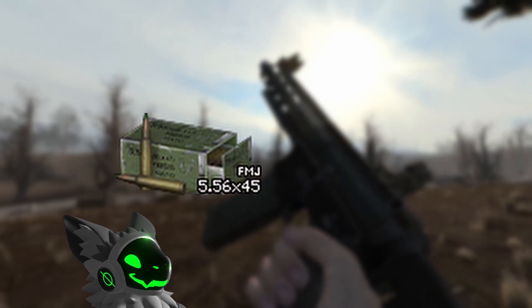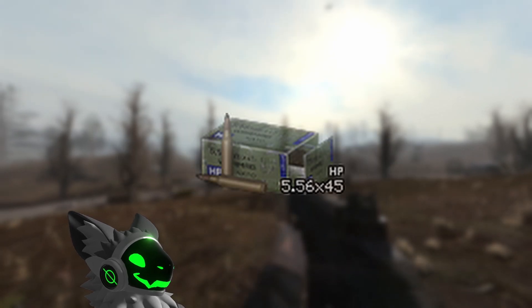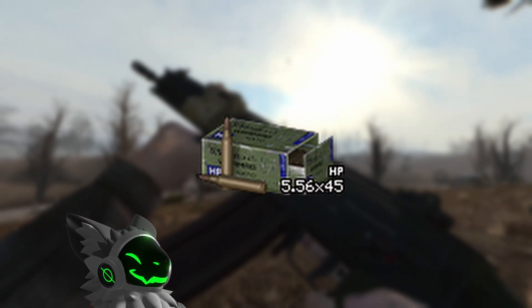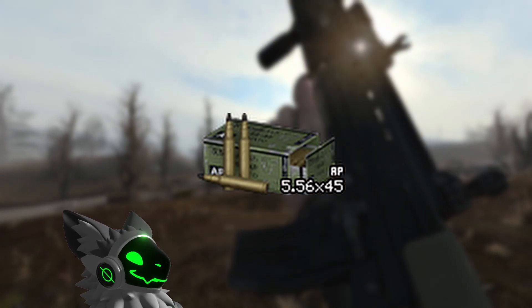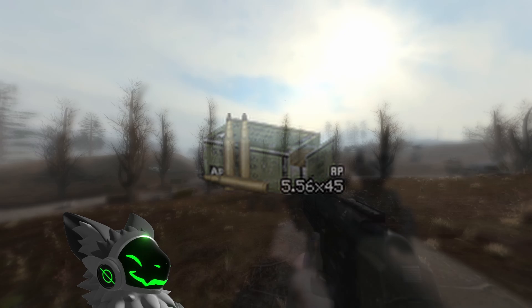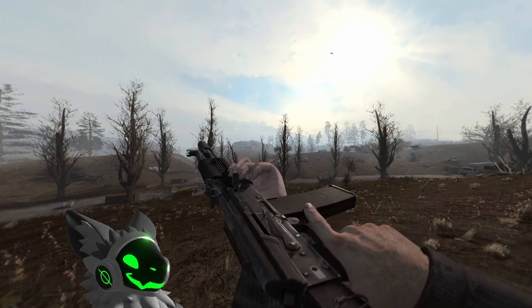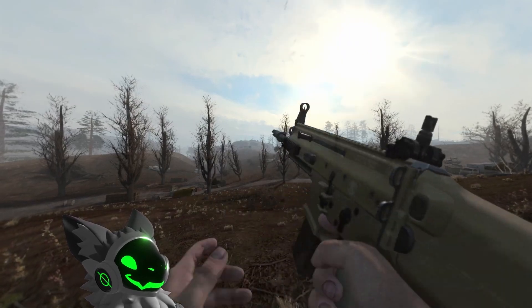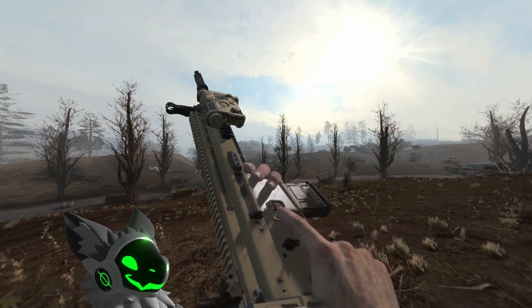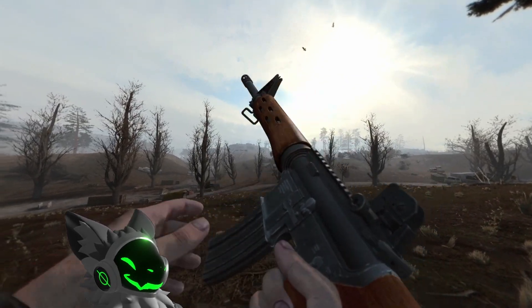5.56x45 FMJ is very similar to 5.45x39 FMJ. I would avoid using the HP rounds as they are not very effective at taking down mutants, but the AP rounds are quite good at killing Stalkers. This is a good thing as most 5.56 rifles cannot be rechambered to another calibre, so you are stuck with it. In all the weapon tier list videos I'll be comparing the gun's default magazine size to accommodate for everyone's install, regardless of whether they have magazines or not.